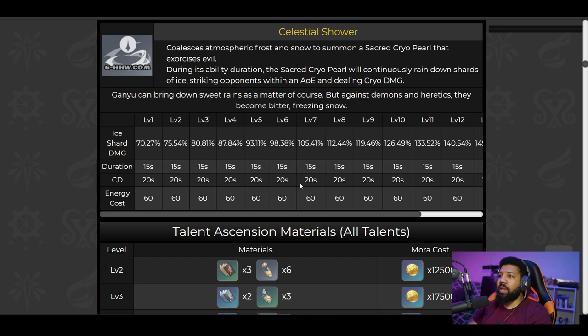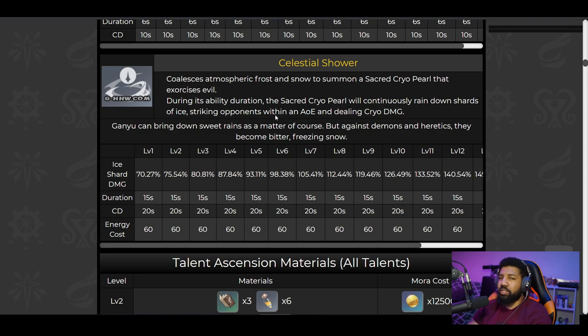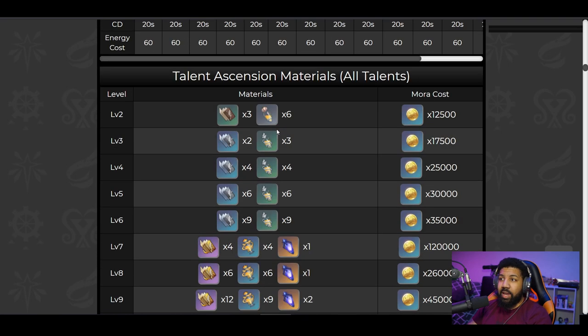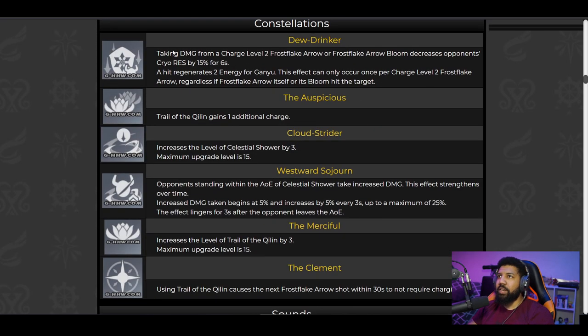I just don't see them making a bow character that appealing to me. Her playstyle is slow. I have a very rush-down playstyle in any game I play — I always choose the fastest character, like a thief with multiple quick strikes. This ranged character who needs charges to be effective is not my playstyle.